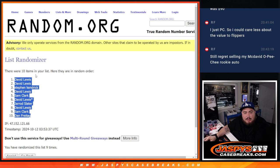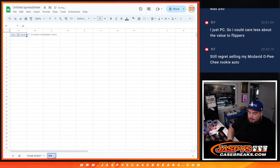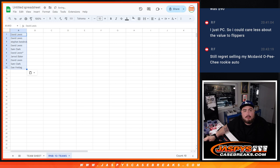David at the top, down to Dan at the bottom. And then this is the team sheet. And here is the R&B.